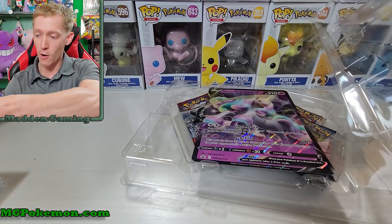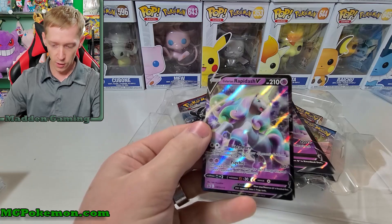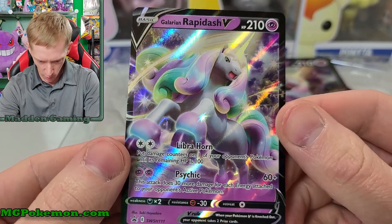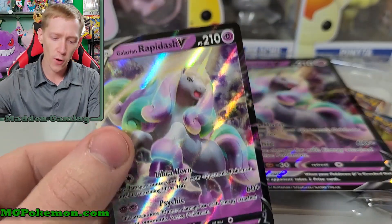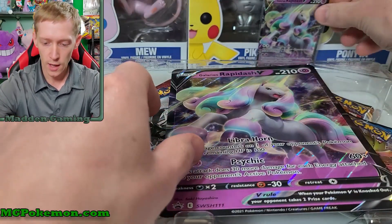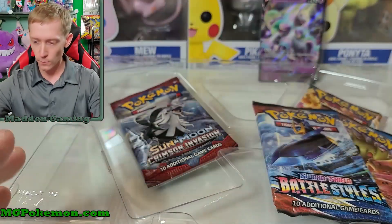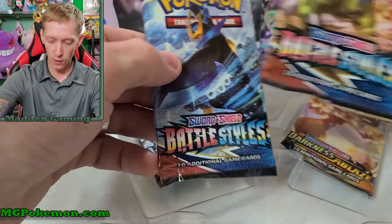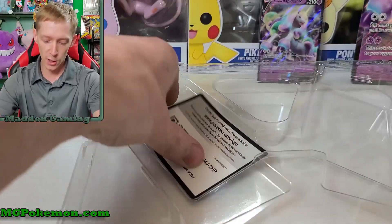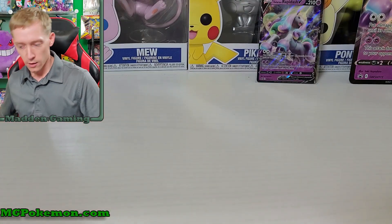Let's check out our promo. This is my first Galarian Rapidash V — very nice card. I like the effect on it here. Very nice — Libra horn and psychic. They put a sleeve on it, that's a pretty nice card. We'll put it right in the background here. Check out our Galarian Rapidash V promo — same thing just a Jumbo. I'll put that in one of my binders. We've got Battle Styles and Battle Styles, one Darkness Ablaze, and a Sun and Moon Crimson Invasion. And there's your code for that Galarian Rapidash V if you guys are gonna try and get that for the game.